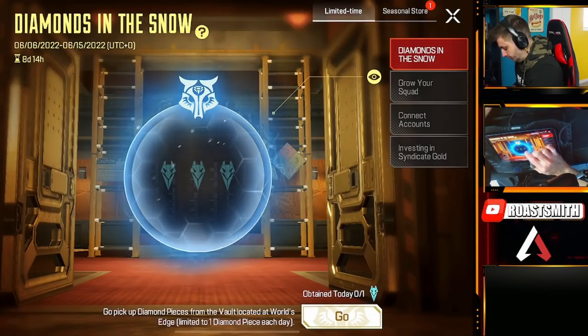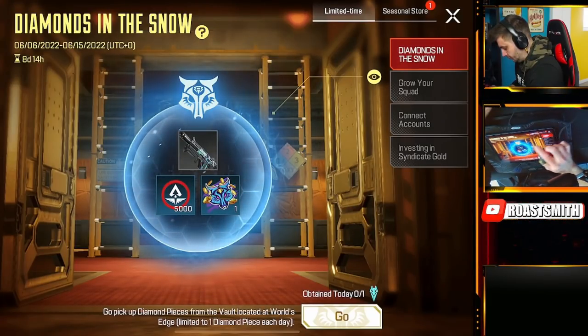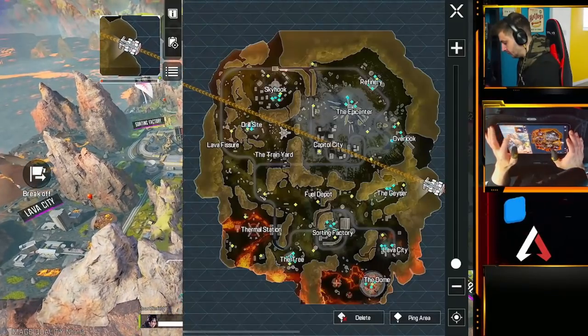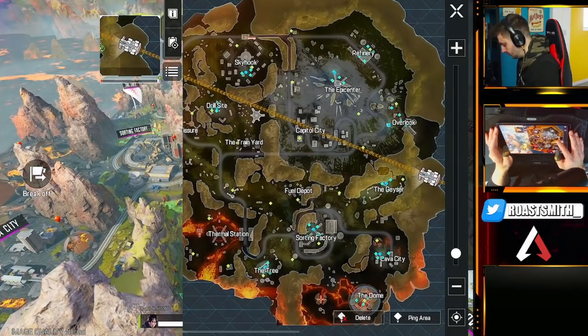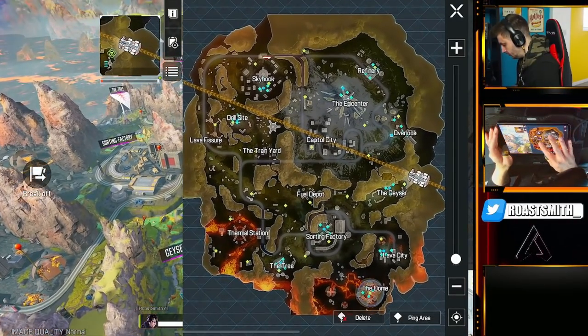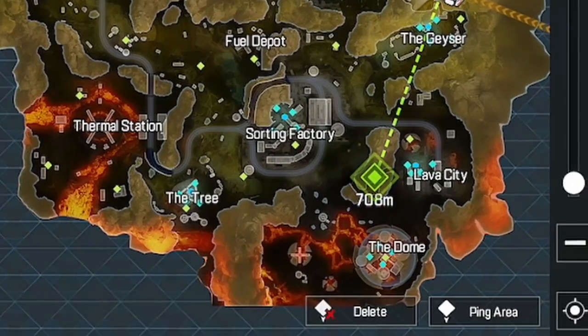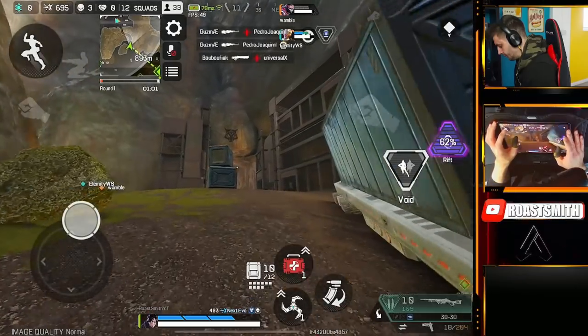The event runs from the 6th of June until the 15th, so that's nine days to complete it. To get the pieces, you have to find the vaults and the vault keys to open the vaults. There are two vaults in World's Edge — one is between the train station and fuel depot inside the cave, and the other one is in the cave next to Lava City.